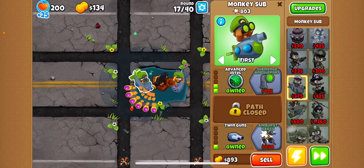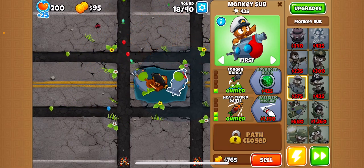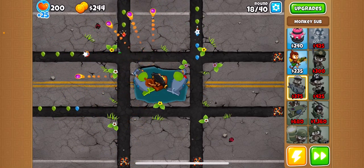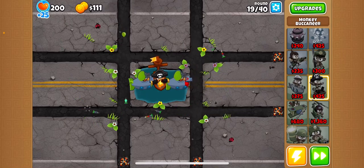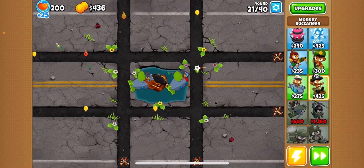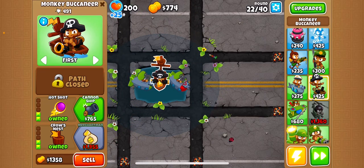Let's get advanced intel for the left sub. For the right sub, get Heart Tip Darts. And then get advanced intel too. After this, we'll get Cannon Ship.